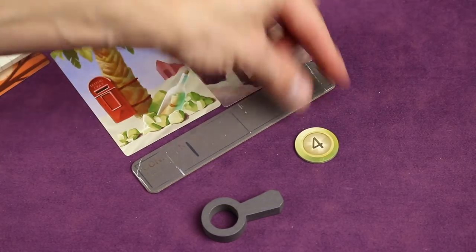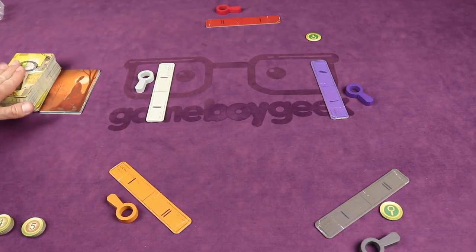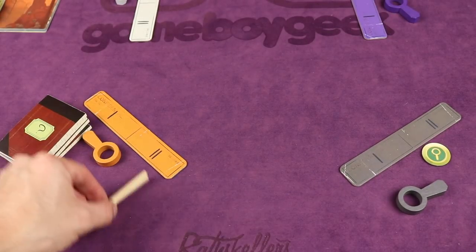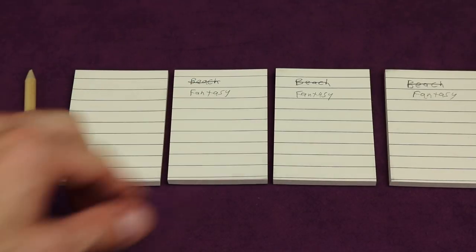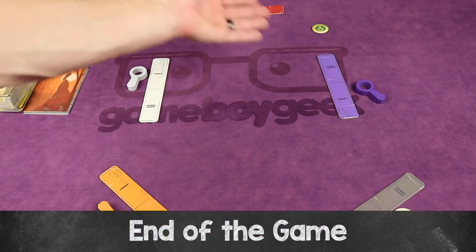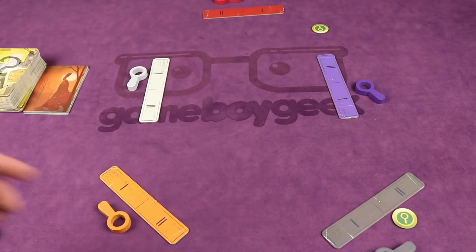To set up for the next round, discard all played cards to a discard pile. Since you drew a replacement each time you played, everyone should still have six cards in hand. The active player passes to the next player clockwise, who receives the pencil, and you start a new round going through all the same phases. In subsequent rounds, cross out previous words in the notebooks so everyone knows what the current round's word is. The game continues until, in a six-to-eight player game, each player has been the active player once. With fewer than six players, each player is the active player twice.